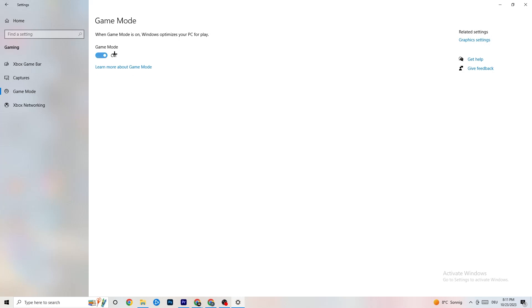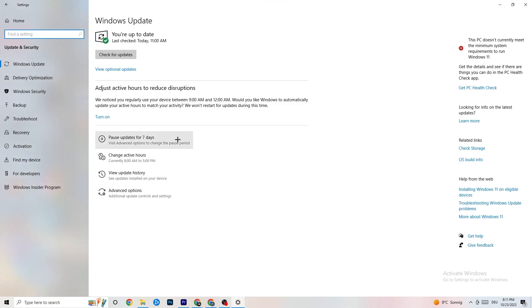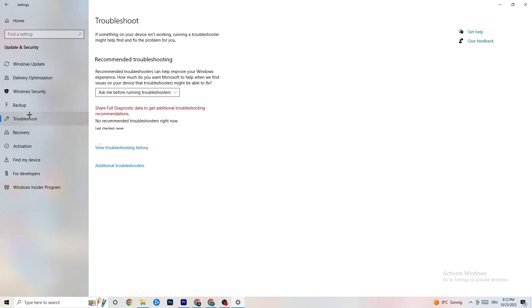Go to 'Game Mode' — for some people it works better on, for others off, so just try it out. Then go back to main Settings and click 'Update and Security.' Under Windows Update, check for updates and make sure you're on the latest version of Windows — this will improve your system's performance and help with crashing issues. You can also try 'Troubleshoot' to let Windows search for and fix problems automatically.